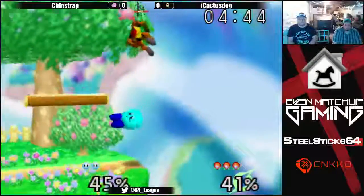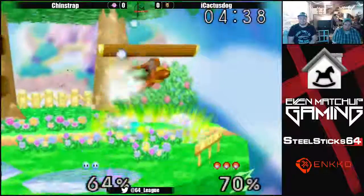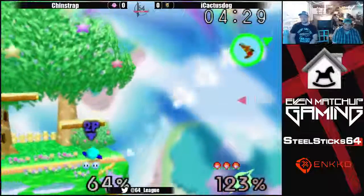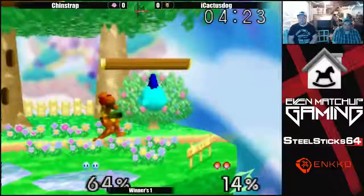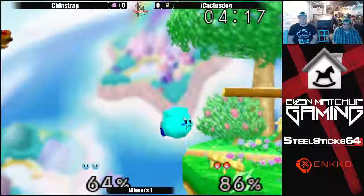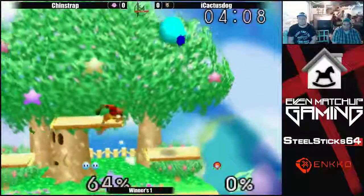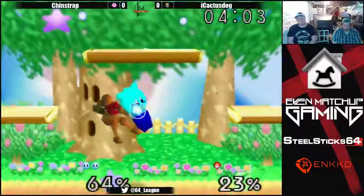He gets him with another charge shot! He doesn't go too far off stage with that down air - Chinstrap was ready for it. Chinstrap's pushing him off stage - he's been very good at edgeguarding Samus. The rock to Nair - that was a great bait! He threw out the rock knowing that Cactus would see it as an opening, then popped out the Nair immediately after and got the kill. Three, four back airs! And he could take a quick stock from Cactus! Chinstrap just turned this around with a wall of back airs - a barrage of back airs!